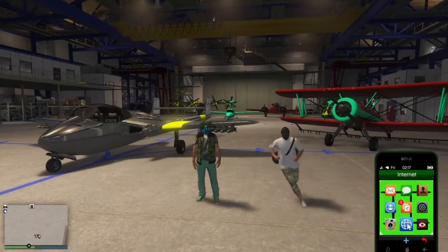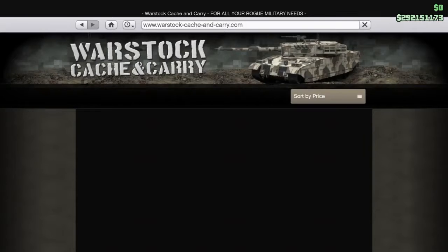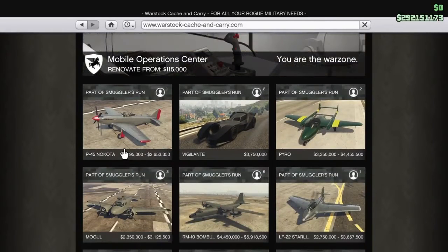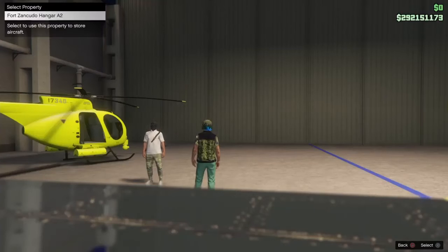Welcome back to another GTA 5 video. Today I want to show you guys this new plane that just came out today. This plane is called the P-45 Nakutuya — whatever it's called, I'm sorry.